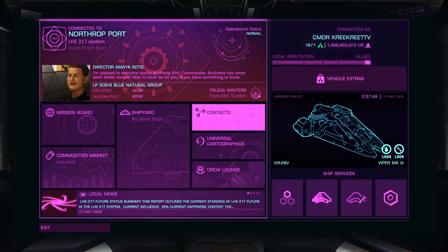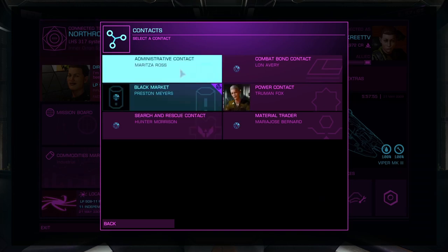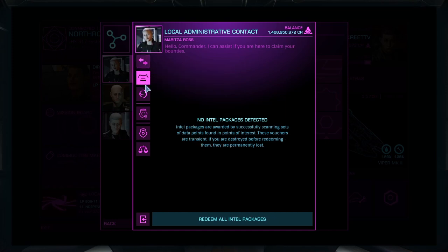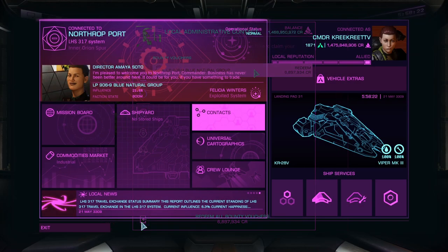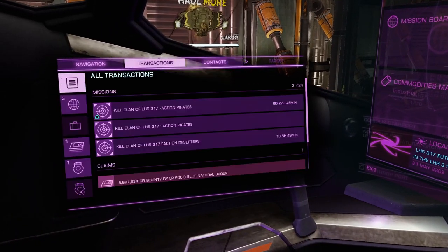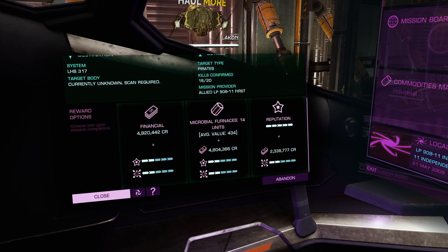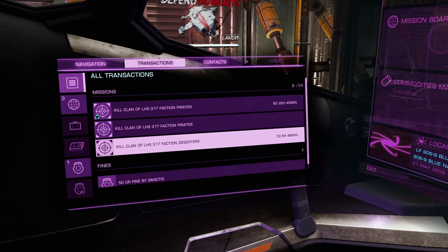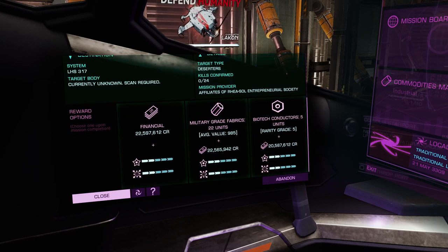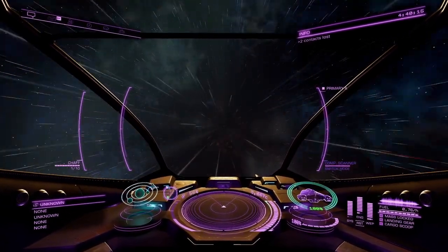Now it's time to hand in our bounties. You go into the admin section of your contacts, then go down to bounties, and as you can see we made about six to seven million credits. For your missions, find them in your left-hand panel under navigation and transactions — that's where you can find all your missions and where to hand them in. I do have a wing mission here which you can do solo or with friends. If you're looking for people to play Elite Dangerous with, join the Discord — there are always plenty of people to hang out with. If you liked this video you can find more in my ship builds playlist. Fly safe Commanders, no sevens.